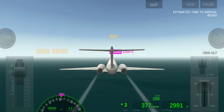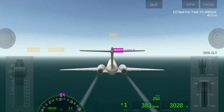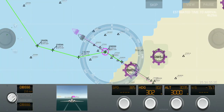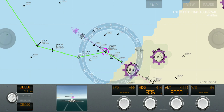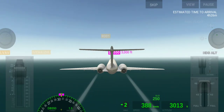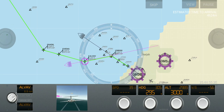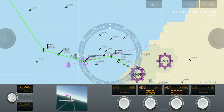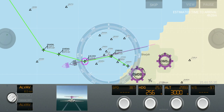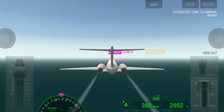If you want, you can also set the autopilot for altitude. The flight's estimated time to arrival is about four and a half hours. The estimated time is only shown in full flights, otherwise it's not shown. We change direction to 258 and the plane adjusts — altitude stays the same so we don't need to change that.